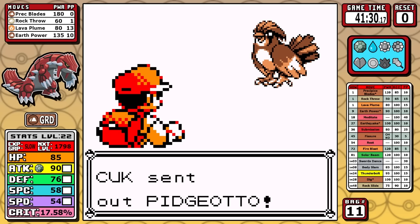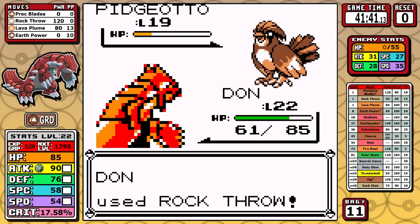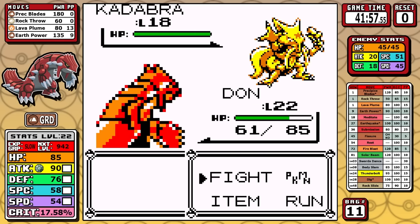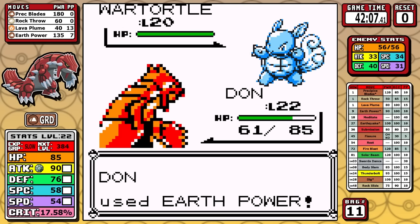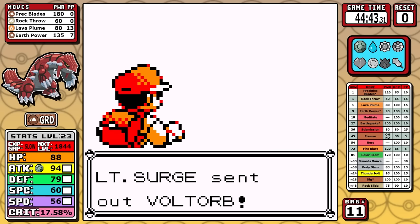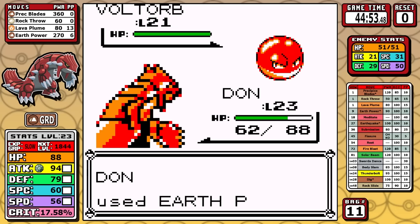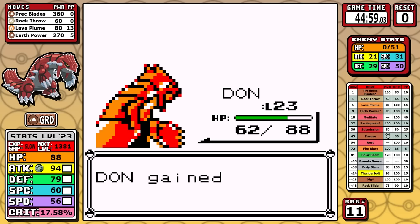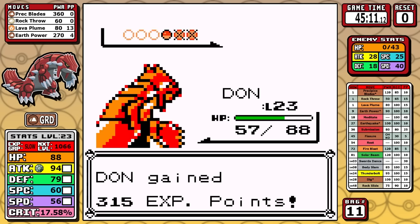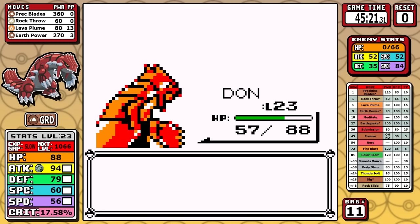For Rival number three, our Groudon is a different man than he was for Rival number two. We've caught up in levels, which means we can just one-shot the Pidgeotto — no Sand Attack today — and everything else, especially our ground moves, is overkill. And just like that we can slap around Surge real quick. Fun fact about Surge in Pokémon Yellow — they changed his AI to be random, not good, and gave him some normal moves, probably because of Pokémon like this. Ground-type means Raichu can't actually hurt you, so even if you miss ten times in a row there's just nothing he could do. This is a free battle.